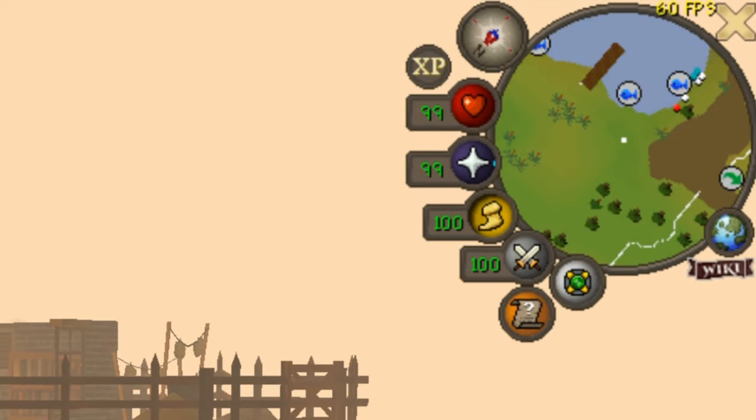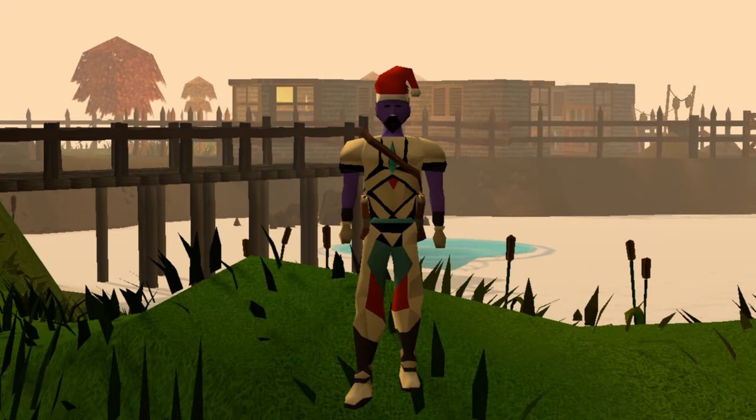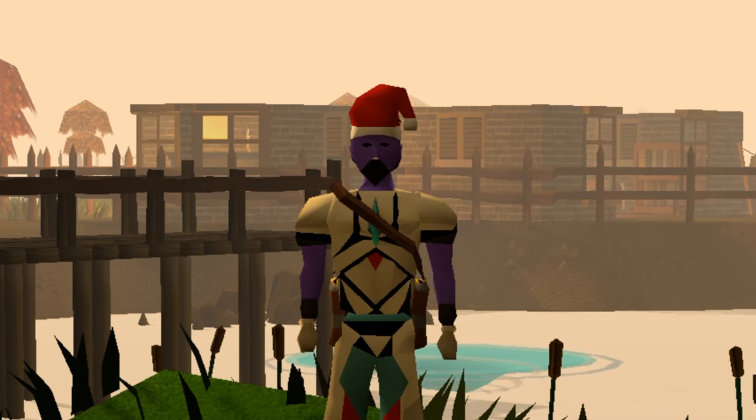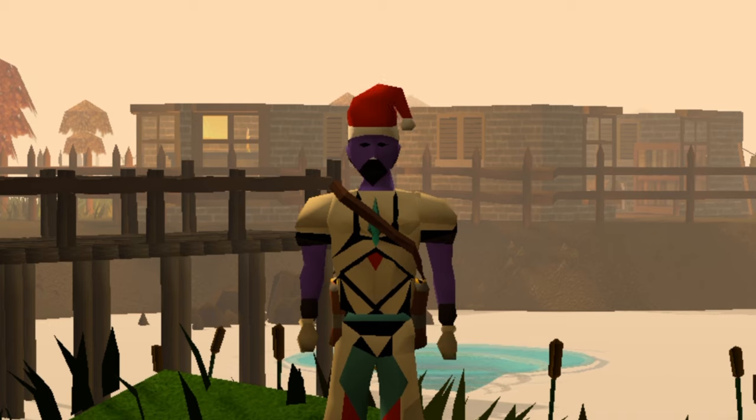Do you ever see content creators or streamers with a flashing bar going across their prayer orb at the top of the screen? This can be turned on in RuneLite with the prayer RuneLite plugin. What this represents is a game tick. The game essentially runs at 100 beats per minute and different actions happen on specific ticks like clockwork — everything in the game is completely synced up together.